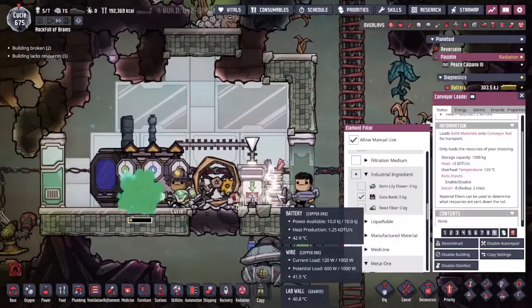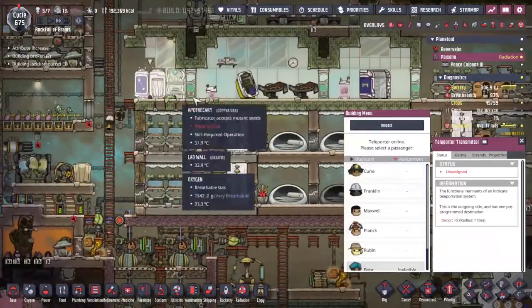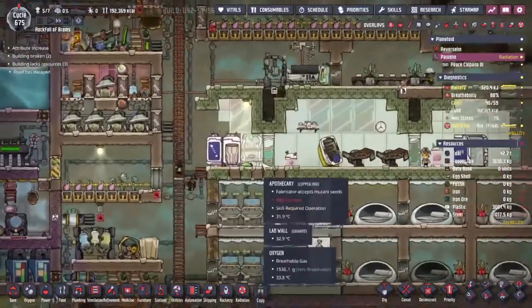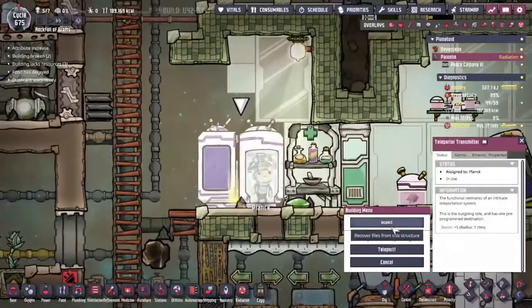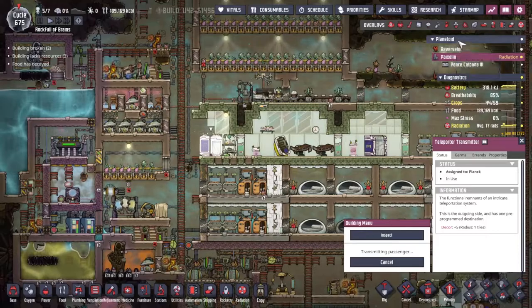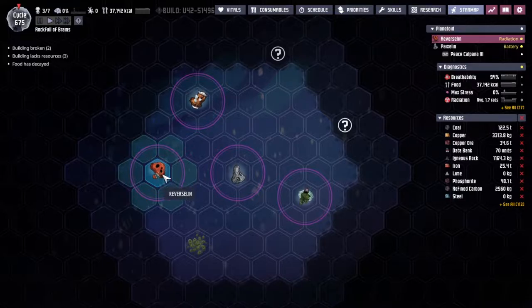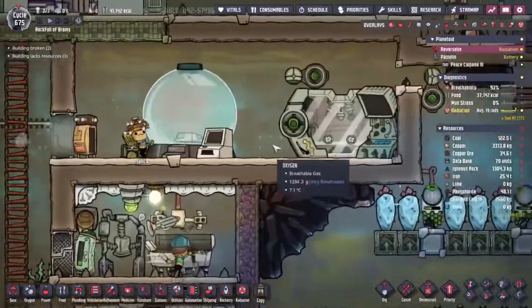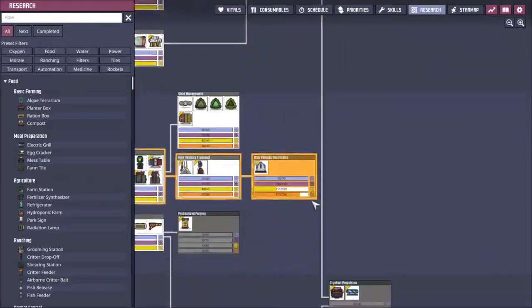Maxwell has now delivered all of those data banks down to the conveyor loader, and this means that I want to send Planck back from whence he came. When Planck was first printed into this little universe he wasn't born on this particular asteroid — he was actually born on Reverse Lynn, over on another asteroid. Planck should now wander on down and back up because we've got a whole bunch of research to do.